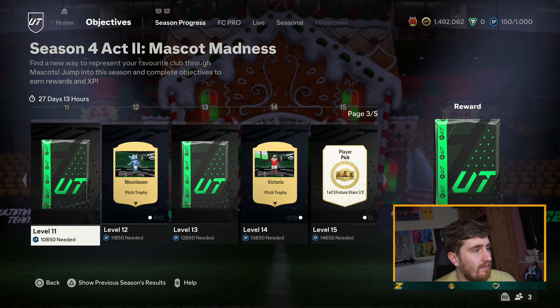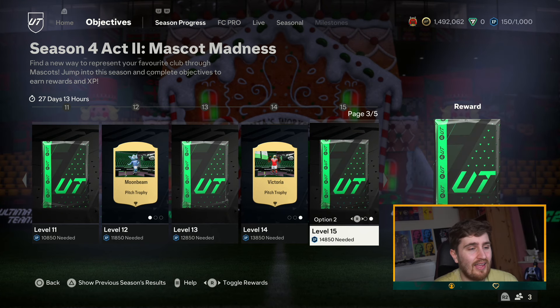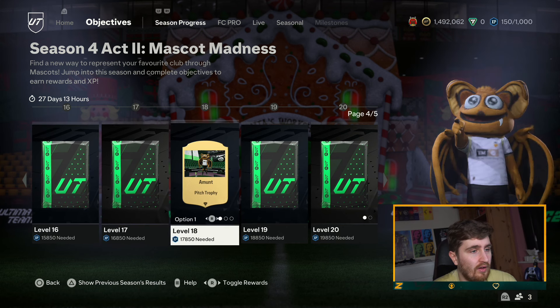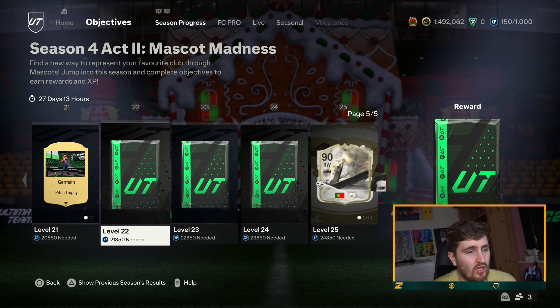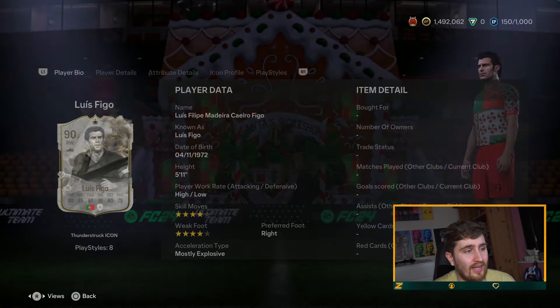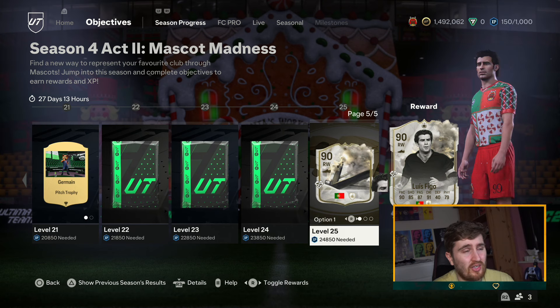Benfica — some interesting mascots. They should have mascots from the start. One of three future stars — not sure what the half means. 85 times 7, not bad. 85-plus, 84 times 4, 85 times 10, or 87 times 4 — I'd go for the 87 probably. And Lewis Figo — this should be a better card at this point. By the time you can get this it'll be March, so three weeks away.